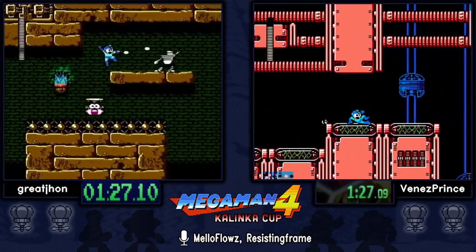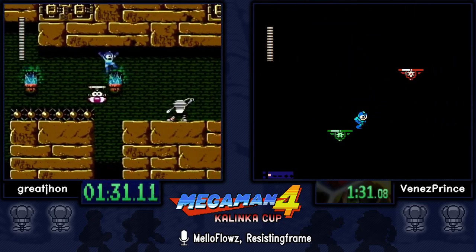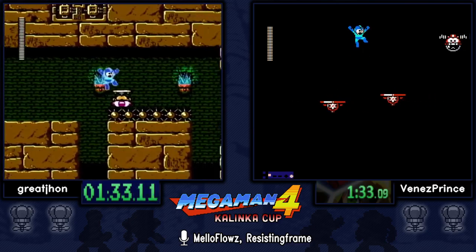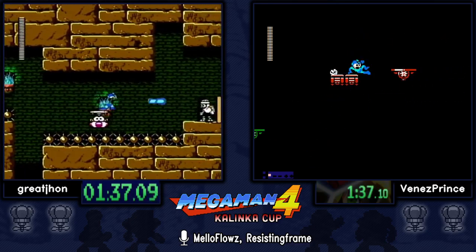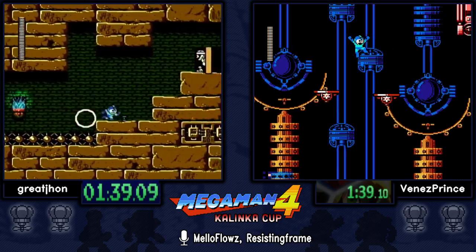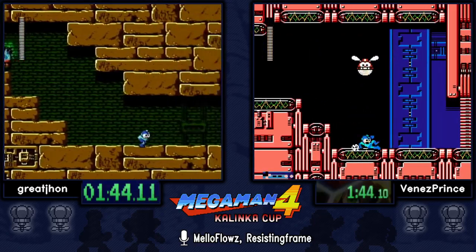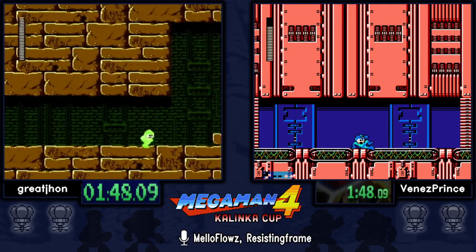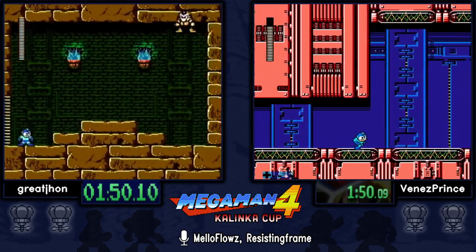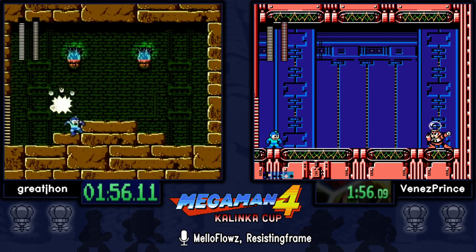That's the whole reason why it's about eight seconds faster, optimally. After the second stage both paths converge anyway, so all the time difference would just have to be in the first stage. Having the Pharaoh Shot is pretty useful for the Bright Man fight — you can charge it above your head, it's pretty broken.